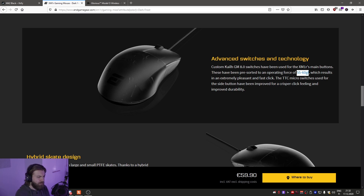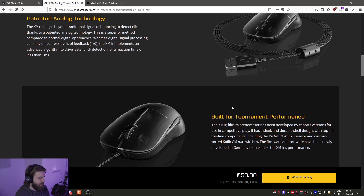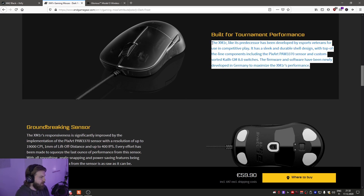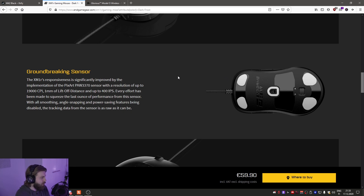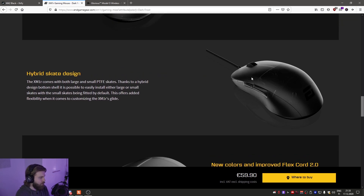I was a little bit disappointed that it's still the same shell — I was hoping for a smaller version. I wasn't expecting a wireless version to come this fast, and it makes sense that they're testing the new sensor in the wired version first. When they go wireless, that sensor is already done and they can start testing the wireless implementation. Their approach seems to be to try and perfect a shape first and get the internals as good as possible, and then venture out and do other shapes.